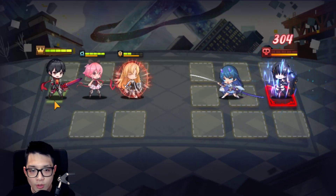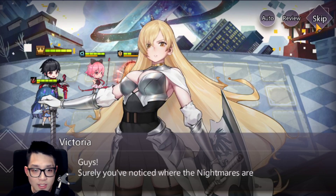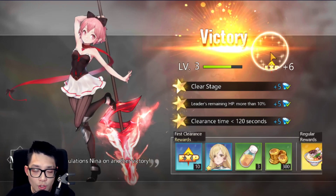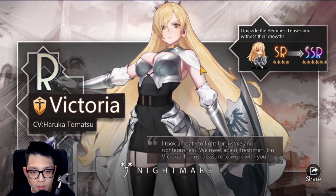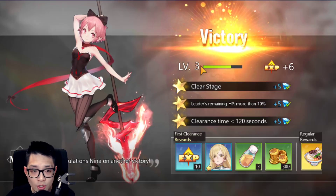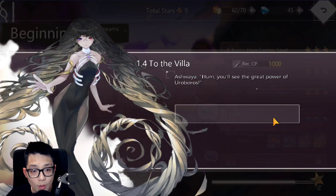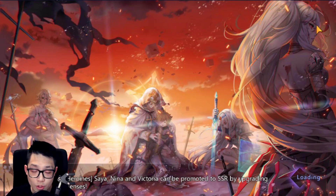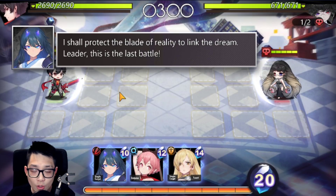How the game works with dupes: SSR units start at 3 stars and the maximum is 6 stars. To get to 4 stars you need 60 shards (one dupe). For 5 stars you need one additional dupe. For 6 stars you need two dupes — four copies total. There's also a concept called awakening where you need even more copies, and not every unit has an awakening yet, but Miyuki does in other versions.